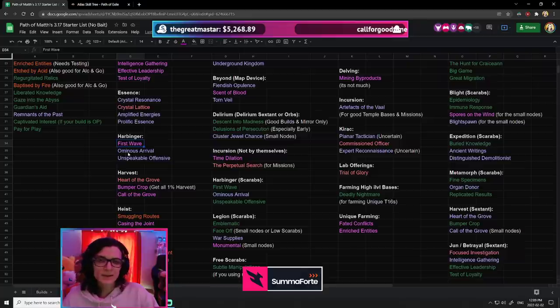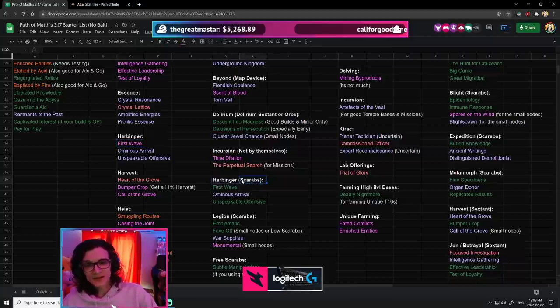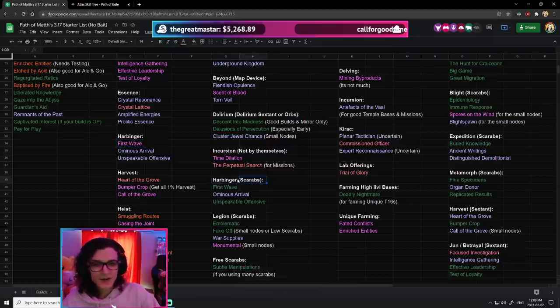5 Chaos for every map you run is not bad, considering it procs every single map. However, if you were to invest a Scarab — even just a Rusted Scarab, especially paired with your map device mods — these nodes become quite significantly better.